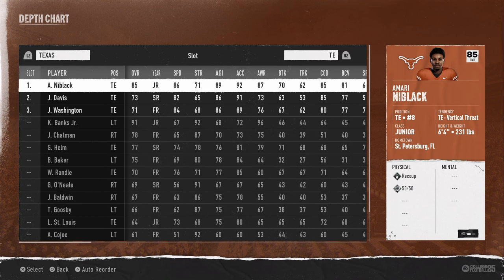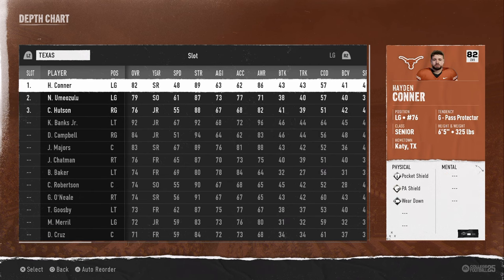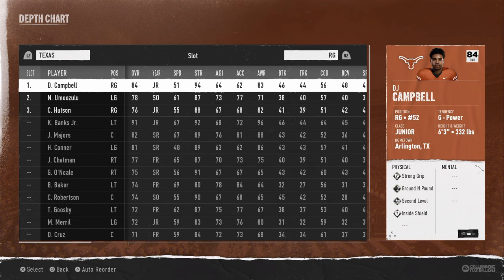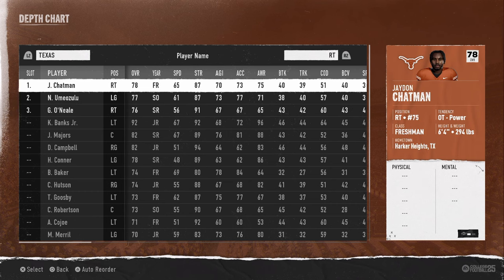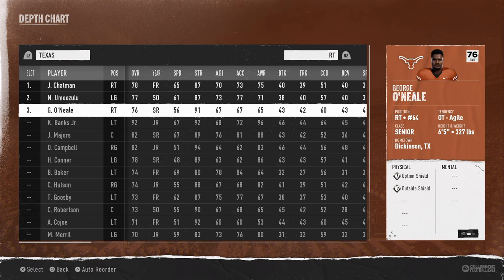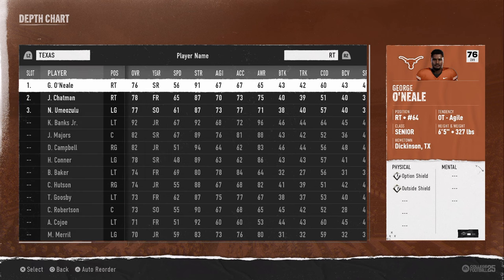At the tight end spot, Amari Niblack is really good — big tall frame, big body, 86 speed, going to get the job done. Really no adjustments needed on the offensive line. Pocket shield is a great ability and it's going to help a lot with your pass protection. The right tackle doesn't have any abilities, so I'm going to put the backup right tackle in who has more abilities. It's maybe placebo, but I just think he plays a little better.